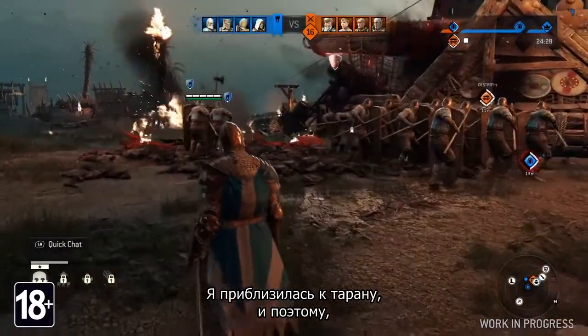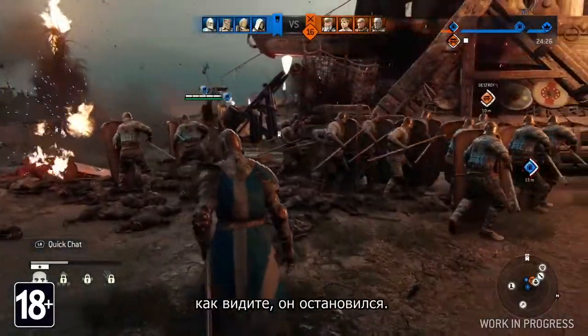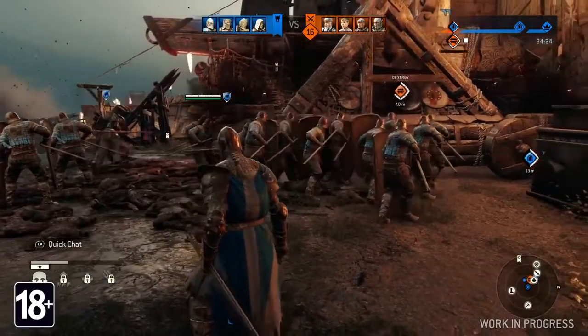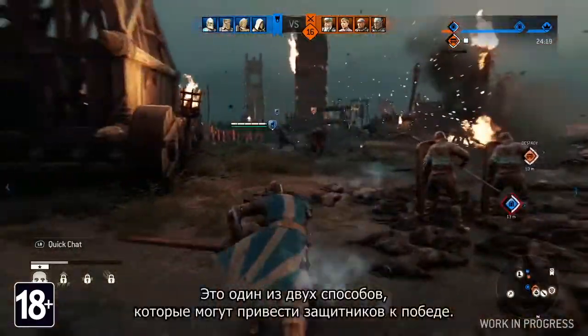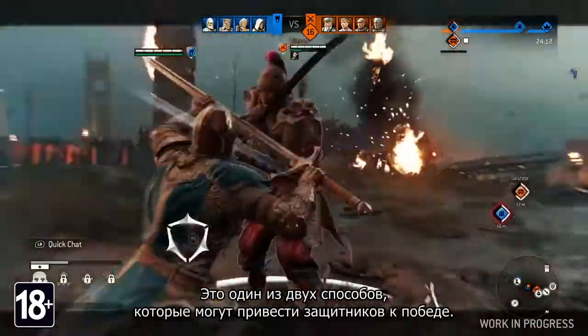I'm now close to the battering ram, and as a consequence, you can see that it has stopped moving. At the same time, my army is damaging the ram, which has its own life bar. Destroying the ram is one of the two ways the defensive team can win.